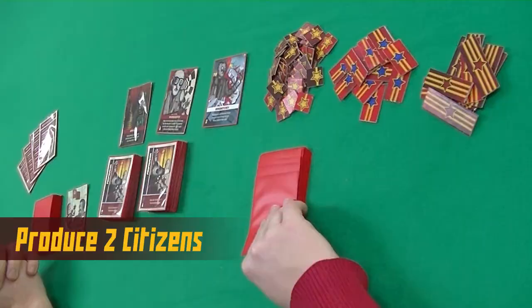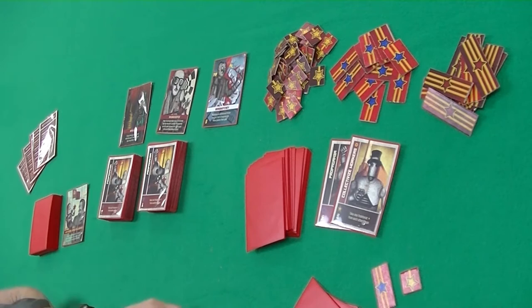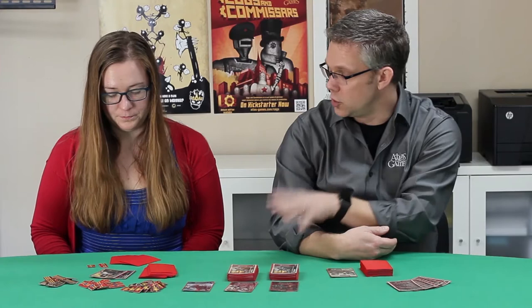So the first thing you do on your turn, you have a facedown deck and you flip over two cards. I got a blue and a yellow, so I get a bourgeoisie and a proletariat token. The blue star on the bourgeoisie matches the blue star, the yellow star matches the yellow star, and now those are worth two points and one point towards the 15 you need to win.